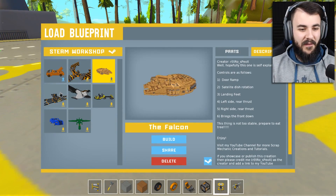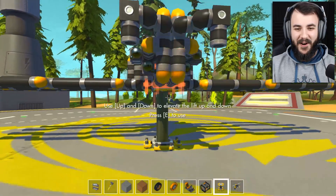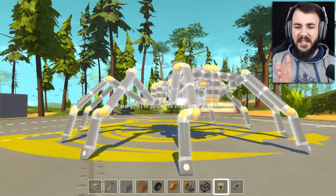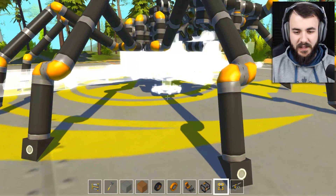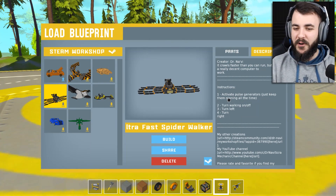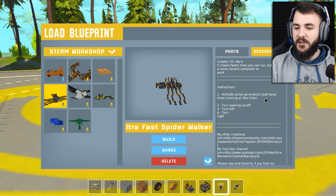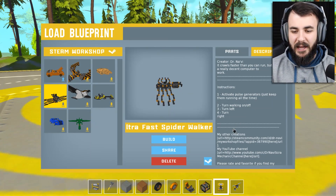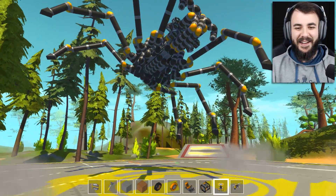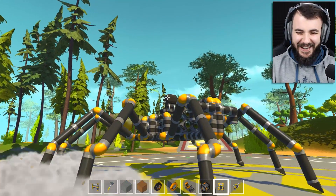We have the spider. Let's build it. Oh yes, look at this! I've seen this before. Who was this made by? Oh, this was made by Dr. Navi as well — of course it was. So: one activates the pulse generators, keep them running all the time; two is walking on and off; three is turn left; four is turn right. Easy enough — let's do it. That is so good!